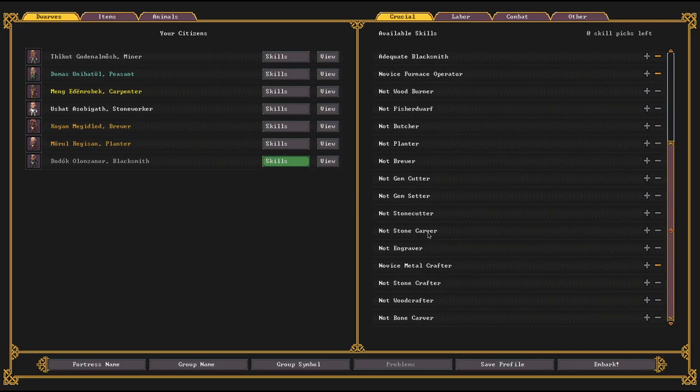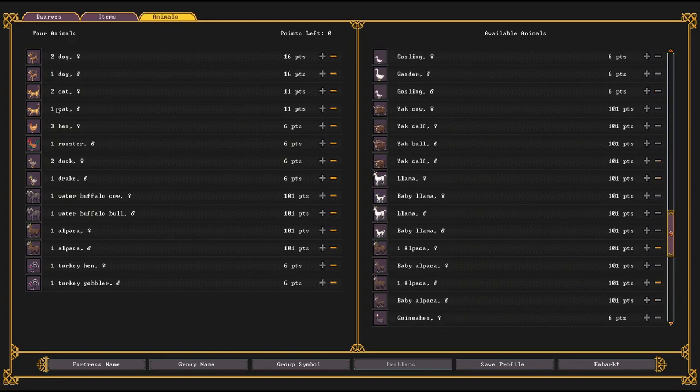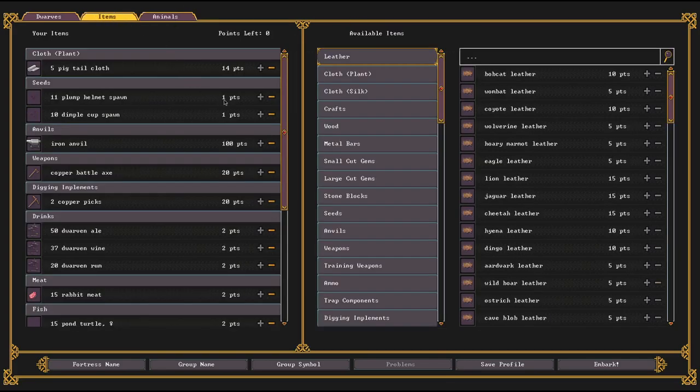Quick overview of the animals — nothing special. We've got three dogs, three cats, four hens, three ducks, a couple of buffalo we can milk, and alpaca we can milk, make cheese with, and shear. We also have turkeys. I keep it pretty slim on this, but we have breeding pairs for all these, so eventually we'll get more animals. And as settlers come in, they bring animals with them.